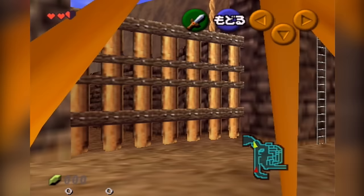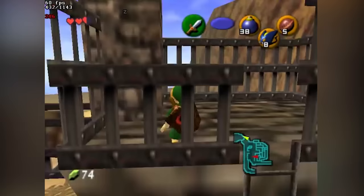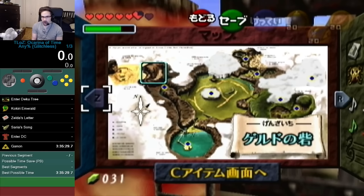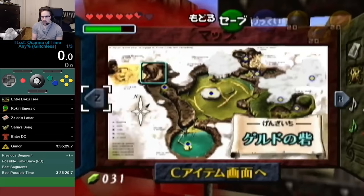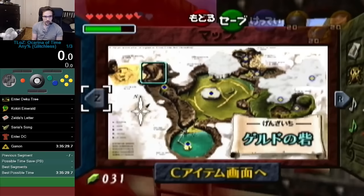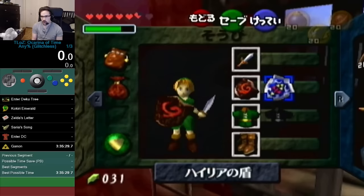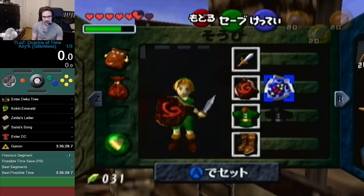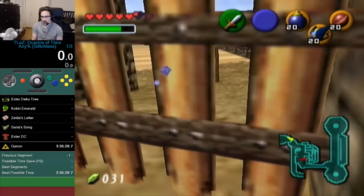One of the most evident examples of the benefits of pause buffering is the glitchless Gerudo Fortress gate skip. In order to reach the haunted wasteland as child Link, the player must first get past this gate. The trick involves throwing a bomb at a very precise angle and location, then side-hopping off the ledge — if timed correctly, the bomb will explode, hitting Link over the gate. While this doesn't sound too difficult, it would require approximately 11 frame-perfect inputs in the span of 3 seconds. Despite being known for years, no one has ever pulled off this trick without pause buffering.